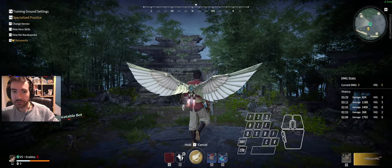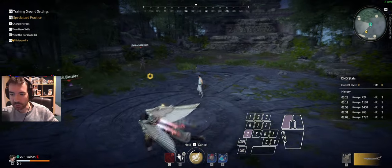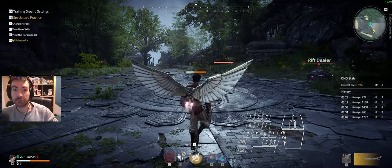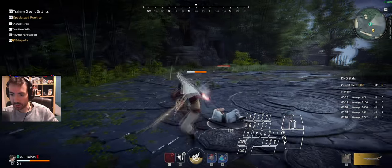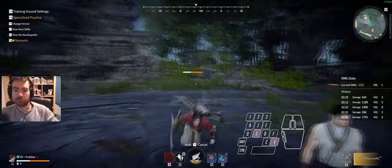When you pop your ultimate, you have access to levels 1, 2, and 3 charge, and they all give you access to hit follow-ups on the ground for free. It's very good and easy to do — you do the attack and then two clicks. That's it. Good damage, easy to do.